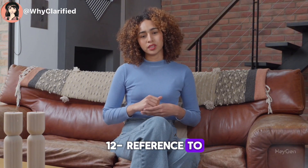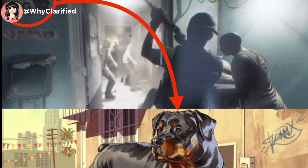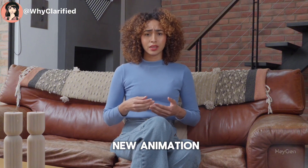Number 12: a reference to Franklin's dog Chop from GTA IV. Number 13: reflective side mirrors, interior car physics, and new animations.